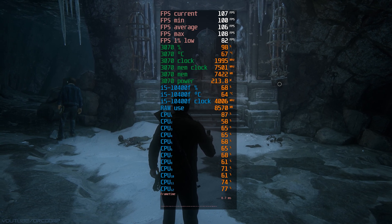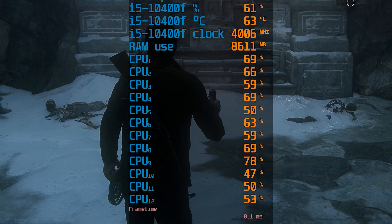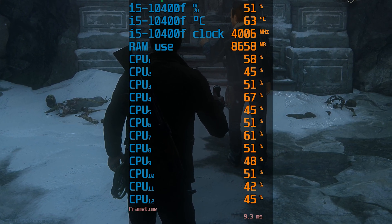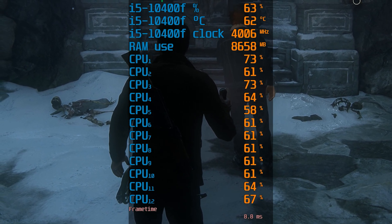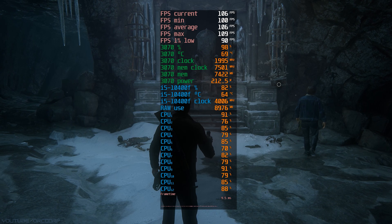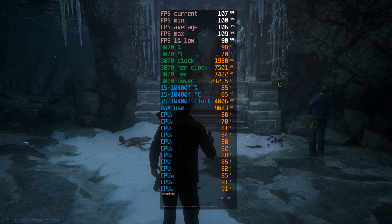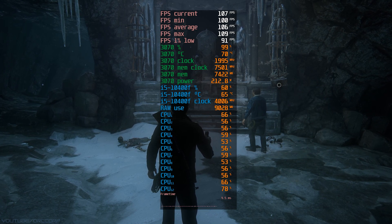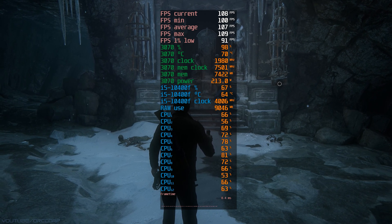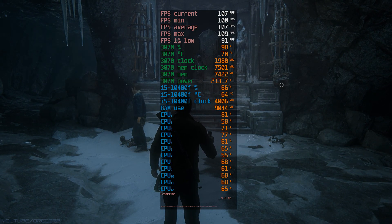And then the CPU workload issue. As you can see here, the i5 is doing a lot of work. The game is running at 4K DLSS ultra performance setting, so at around 100 to 120 FPS we are starting to hit a CPU bottleneck, but the game is still running very well overall. I hope they fix the higher-tier CPU workload problem for the release version, even though it didn't seem to have much impact on performance.